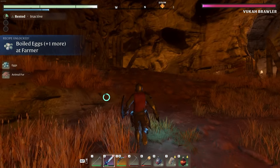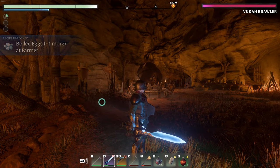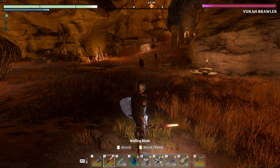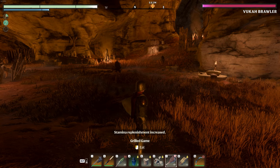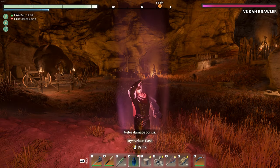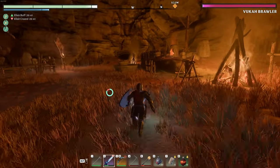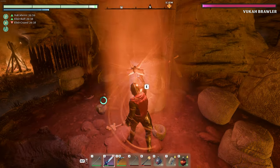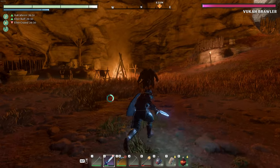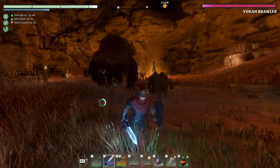We'll get to the brawler in just a second. I just picked up some eggs — we can make boiled eggs. Are there chickens around here? There he is. This is probably going to be a stronger brawler than what we're used to. Let's get the power-ups going — some popcorn, some meat, corn, the mysterious flask. The Vukar blessing is over there — if I can run over and get the Vukar bonus, that's one extra little thing to help out.